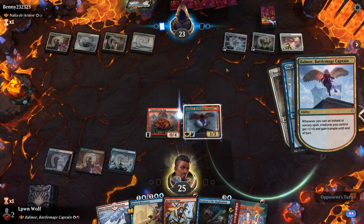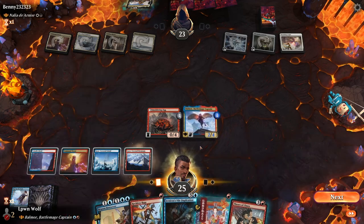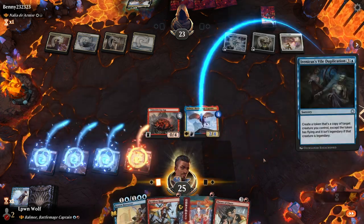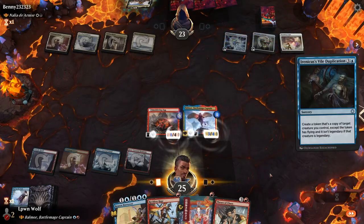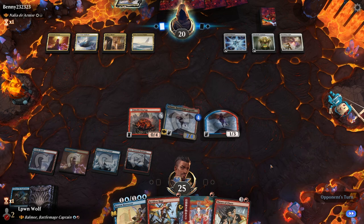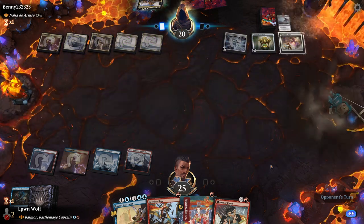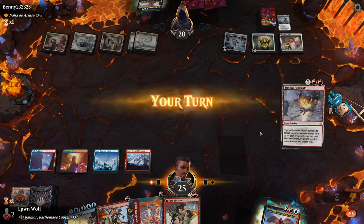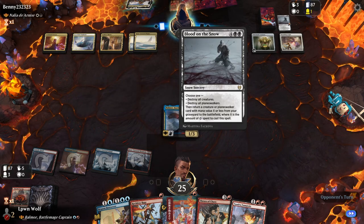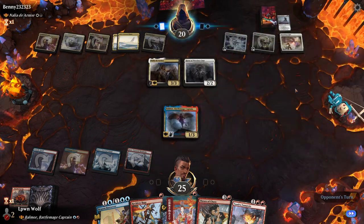They've got a lot of mana — four, five, six — they can do all sorts of crazy stuff. Cascade Retrace. I don't think they have a board wipe because they went for the Banishing Light. So let's clone the Balmour — who would have thought it, two Balmours! I'm actually kind of confident if nothing can touch them. Oh no — they have the board wipe as well as the Banishing Light. Interesting that they went for the Banishing Light — you'd think you'd have restraint and save that if you knew you had the board wipe.